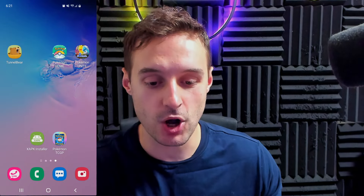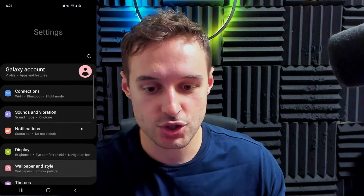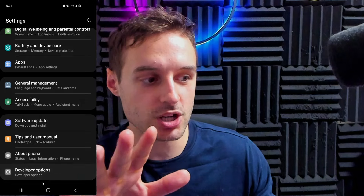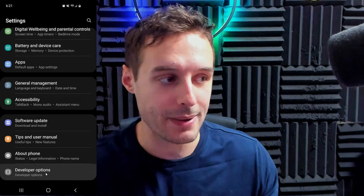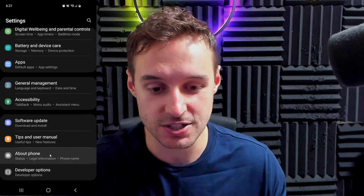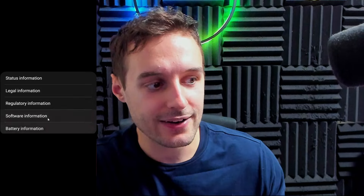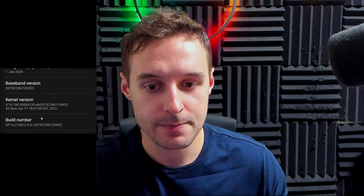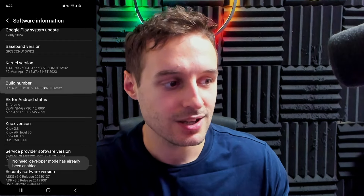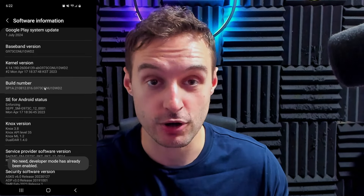On your phone, go into your settings. Go down to the last thing, which is 'About Phone.' You guys should not have developer options yet, but we're about to get that. About Phone should be the last thing on your phone — go into About Phone, then go down to Software Information and click on that. Then go to Build Number on the list and click that five times, and that will activate developer mode.